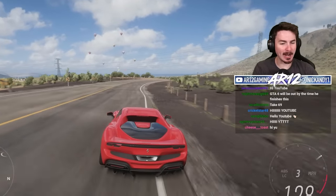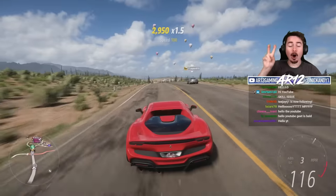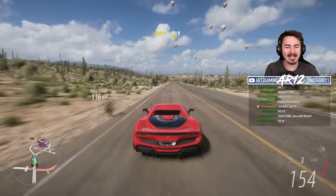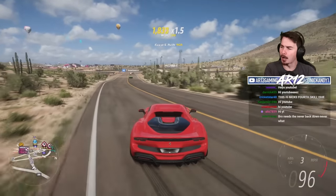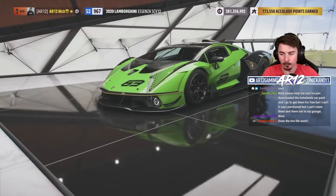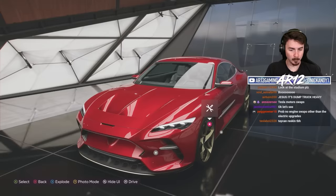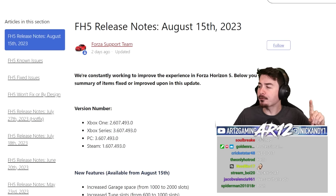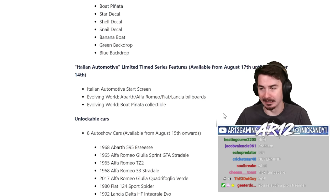Welcome back to Forza Horizon 5 — update 24 is officially here. Over the past two days, you've seen me checking out the brand new Italian exotic car pack. We jumped into the Ferrari 296 GTB, which is pretty good, the Lamborghini Eczema, which is very good, and the Italian design concept car, which is not very good. I have the full patch notes for the update and we're gonna check out everything in here.